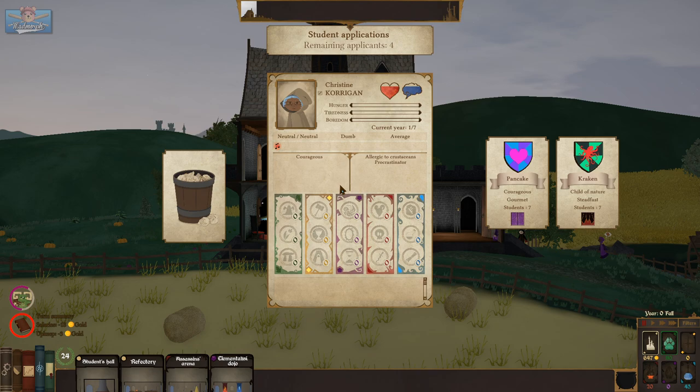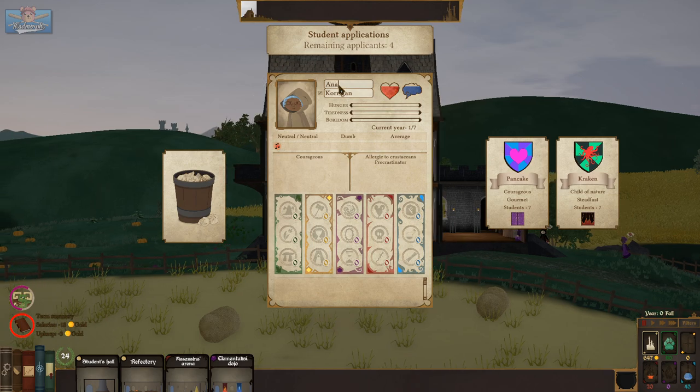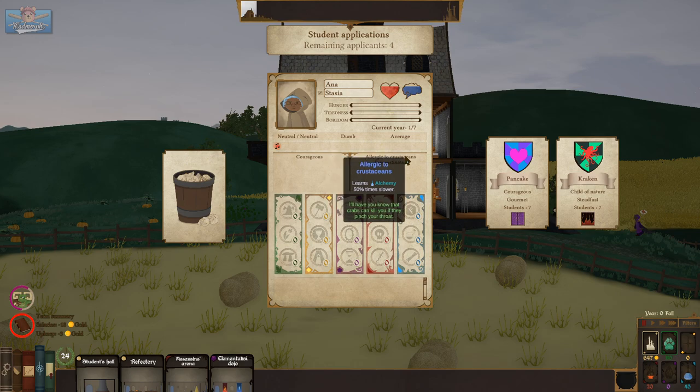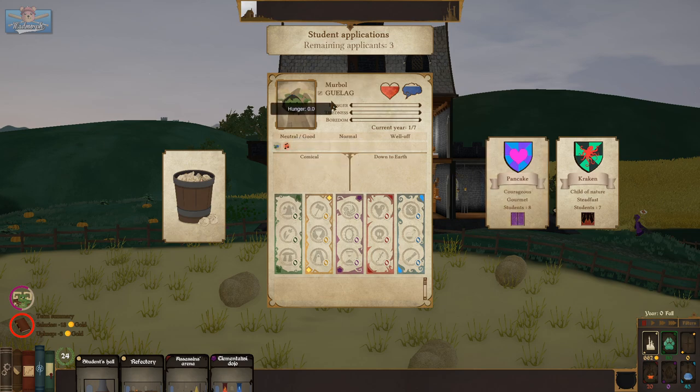Who wants to go to Bear Island Magic School? Let's get your names in here. Anna — Miss Anna of Family Station. You are courageous, allergic to crustaceans, and a procrastinator. And dumb — reduced learning rate by 40%! How could they? But we will put you in House Pancake.